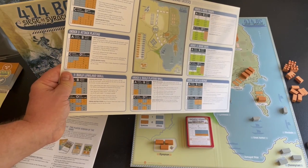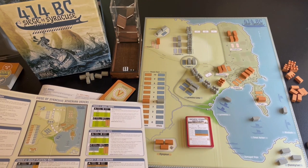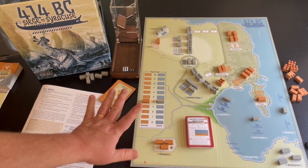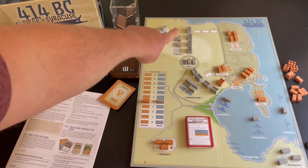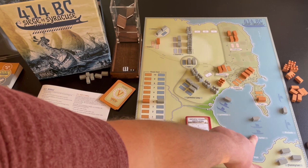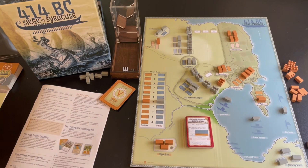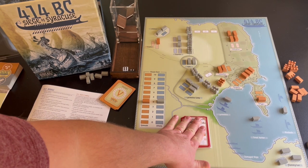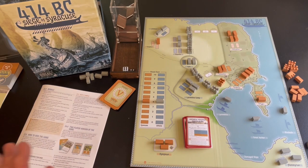You can't win as the Athenian player unless you've done one of two things: reduce the morale of Syracuse down to zero — I got it down to four, which is hard — or build all eight wall segments (four lowland, four plateau) and move at least one ship to the blockade area. You then have to survive until the deck ends. You'll lose if you don't accomplish those things and the deck runs out, or if Athenian morale hits zero.